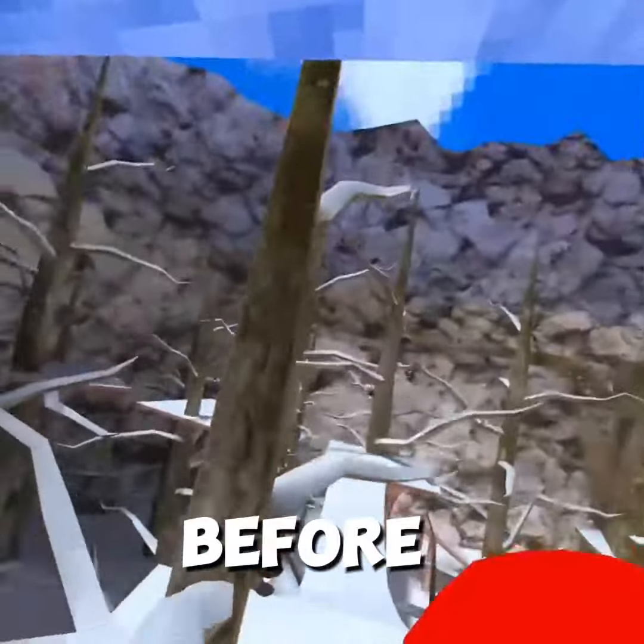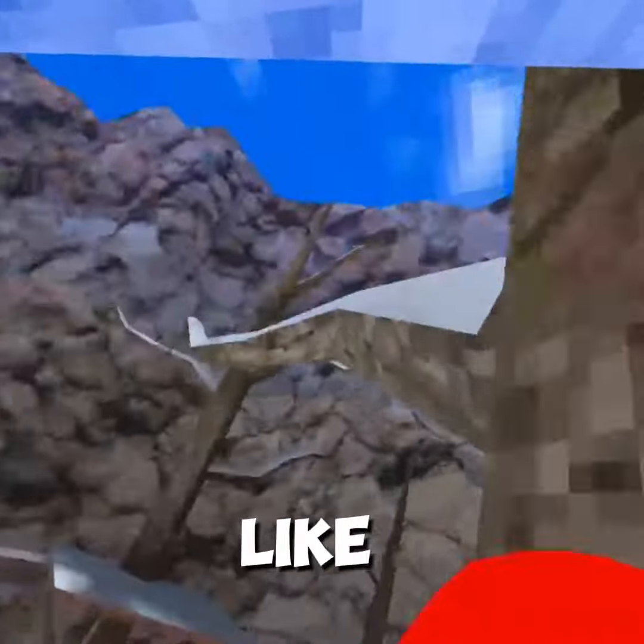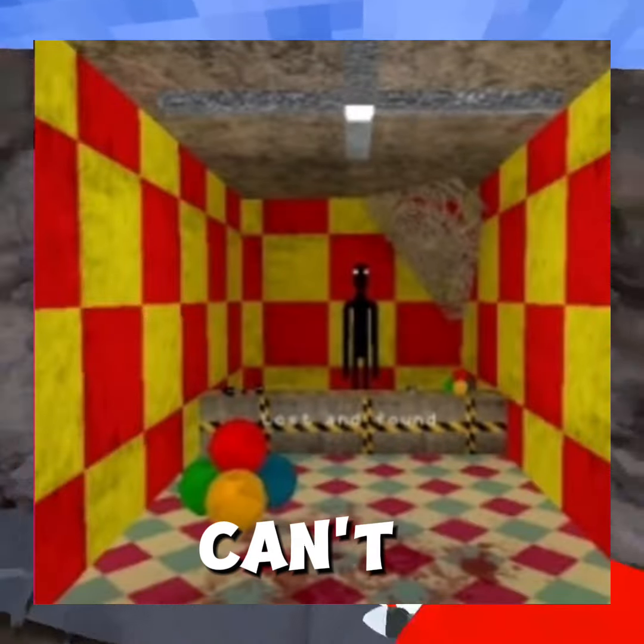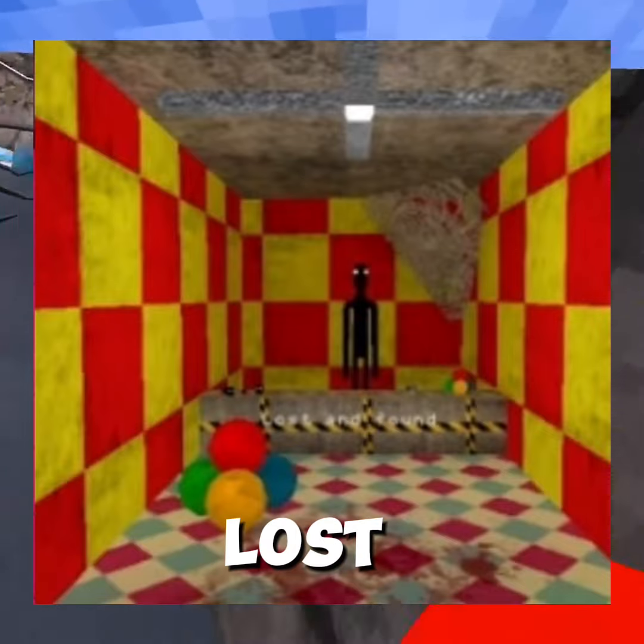And the third leak — before I show you it, like and subscribe before I show you the third leak. Okay, the third leak is a shadow man right there. And if you guys can't see that right there, it says 'lost and found.'